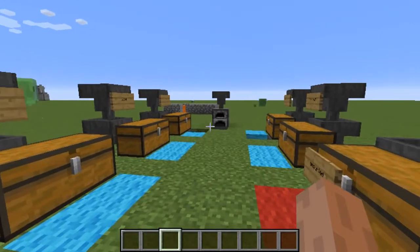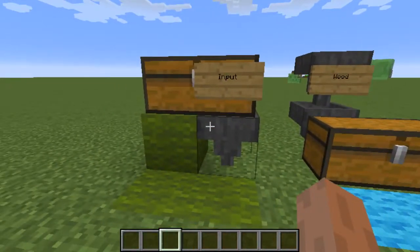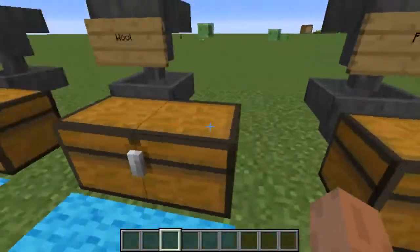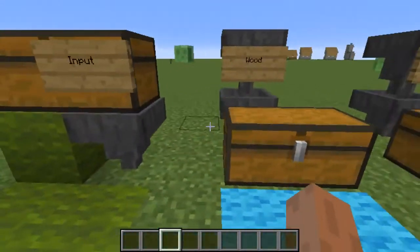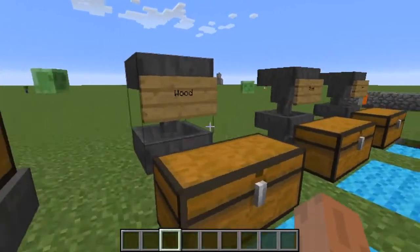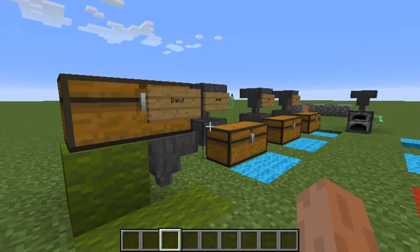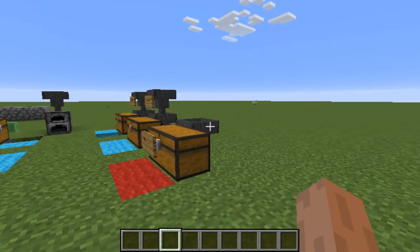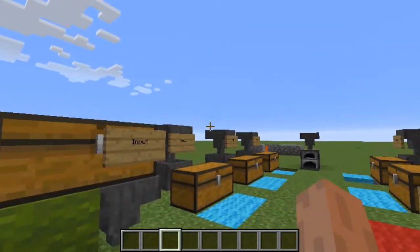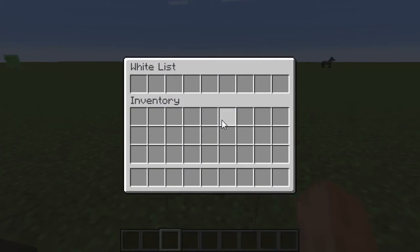What we have here is an automatic Minecraft item sorting system for your base, using Comparable Hoppers 2, a variety of Ender upgrades and Comparable Hopper upgrades. Ender upgrades allow you to route items to inventories that are not adjacent to the hopper, and Comparable upgrades are like adding a comparator circuit to filter your hoppers.